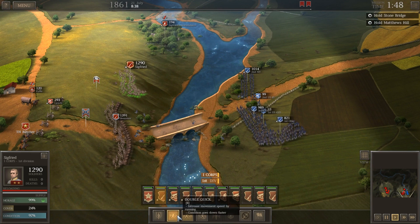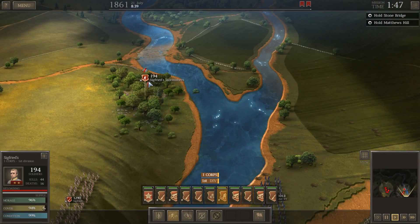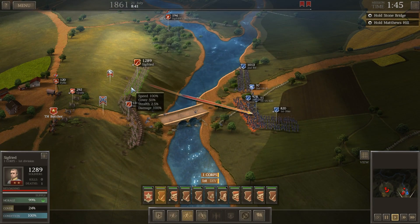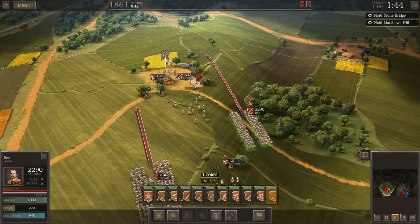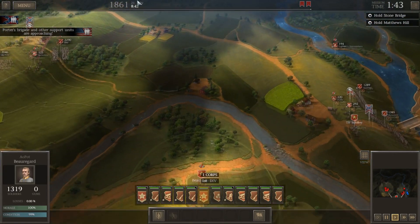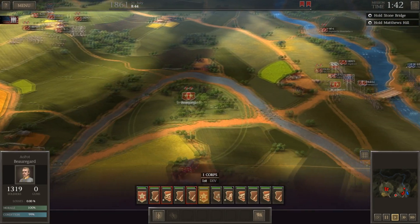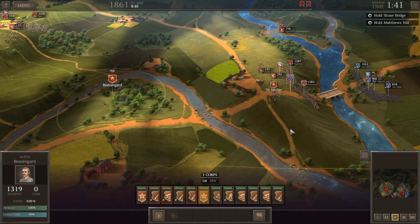Three brigades up on the hill — alright, forming the line. There we go. Hopefully the Federals don't try and flank us up here. Skirmishers don't have very good skirmishing weapons. Enemy artillery is starting to take its toll on Hexamer's brigade. Hampton's brigade — Beauregard's going to head up here. Porter's brigade is approaching, so the enemy's approaching on our left. I thought I saw something about a new brigade showing up — not just Beauregard.